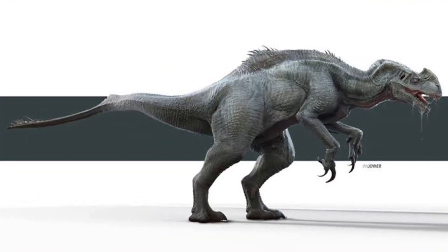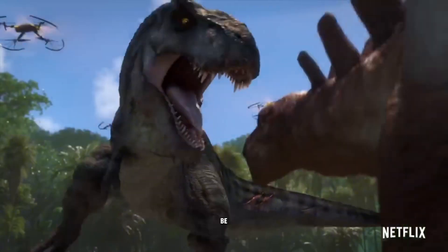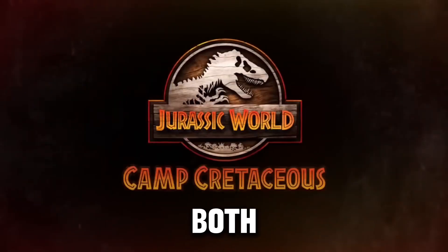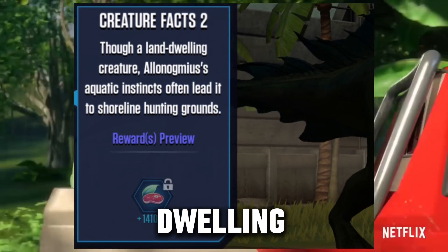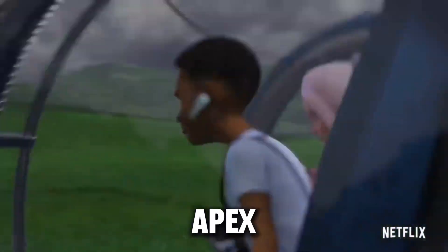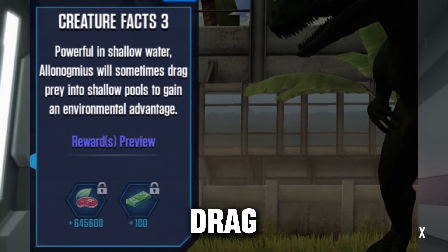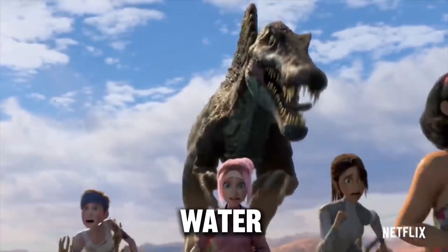We do have facts on the Allonogmius. Like the Allosaurus, Allonogmius is known to prey on large herbivores like Stegosaurus — that makes sense, since Stegosaurus and Allosaurus both lived in the Jurassic. Though a land-dwelling creature, Allonogmius's aquatic instincts often lead it into shoreline hunting grounds. It can be an apex predator in both aquatic and mainland areas. Fact three: powerful in shallow water, Allonogmius will sometimes strike prey into shallow pools to gain an environmental advantage. So once again, the apex water and mainland area.